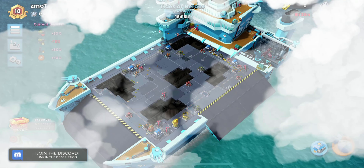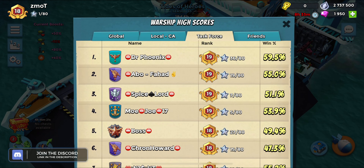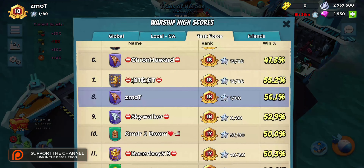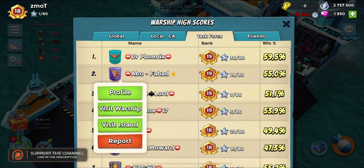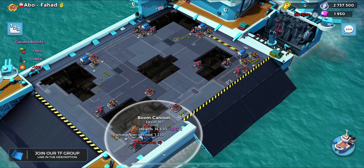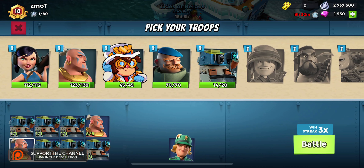We definitely got lucky on that one. This base right here was made by none other than Dr. Phoenix — he is cruising. I also had my phone disconnect and had to restart my recording, so I just wanted to make sure giving credit where credit is due. Looked at Abo Fahad's base and he has boom cannons and other stuff I just don't have. Seems like Dr. P is ranking up faster with boom mines than boom cannons, which is a bit surprising.